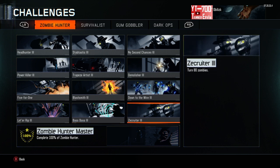And then we got Zecruiter, which is turn 80 zombies. I would say whenever your turned zombie dies, get another one. If you really want to speed it up, try to get more than one gun — maybe even get Mule Kick and get three turned guns; that would probably speed it up. But overall, you can just go wherever you want.